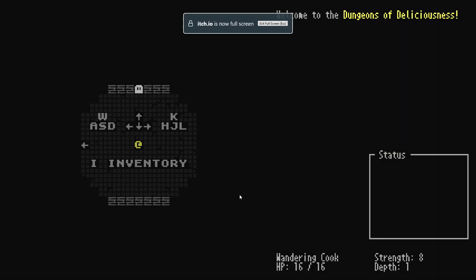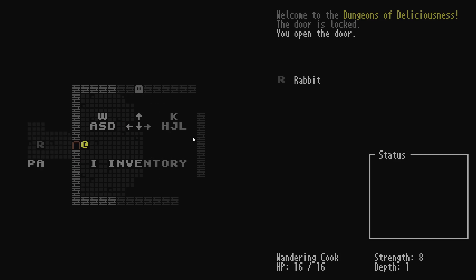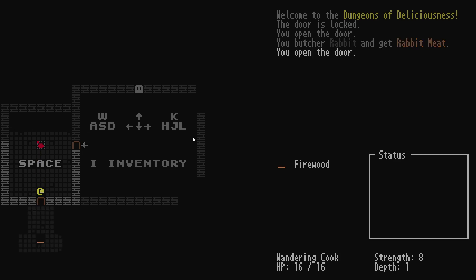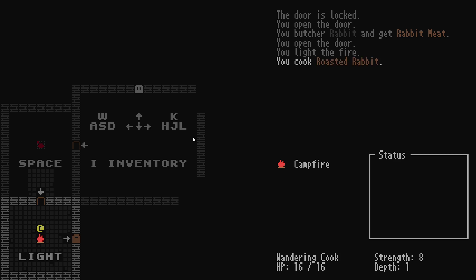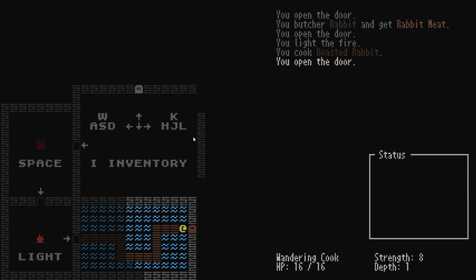The watering cook. Let's see here — there's no diagonal movement. There's a rabbit here. You butcher the rabbit and get rabbit meat. Okay, I can cook. You roasted the rabbit. So this is like a mandatory tutorial. There's no hover-over info for stuff like that, so whatever. Watering Cook: 16 HP, Strength 8, Death 1.